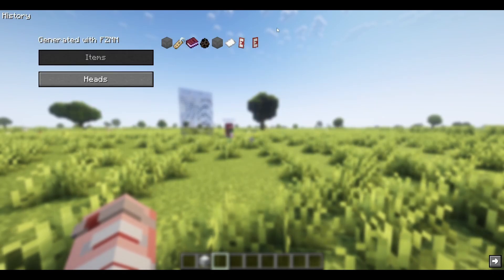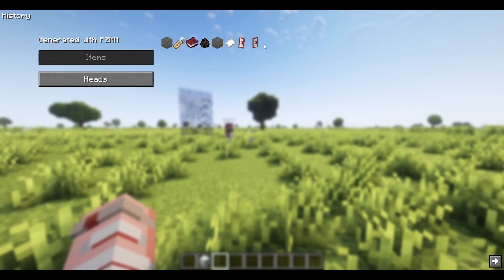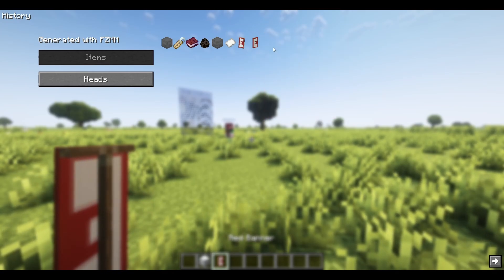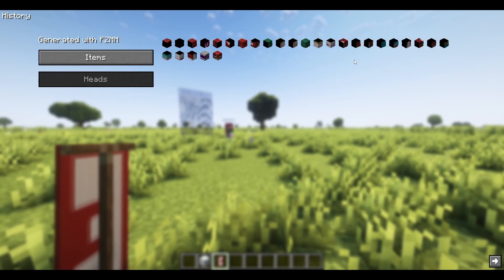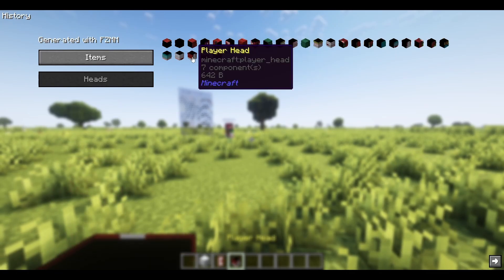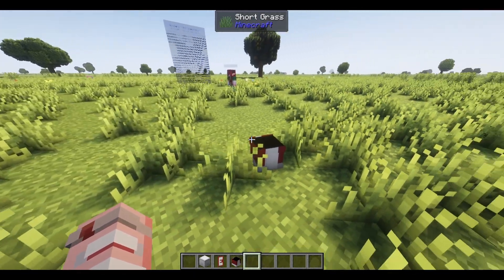History — you might have seen this appear in the tab. This just shows you all of the recent things you've generated. So say for example you just made an item and you accidentally deleted it — you can now immediately go grab that back. As you can see, all the head pieces of my statue are here too. So if I wanted to, I could get my shoe.